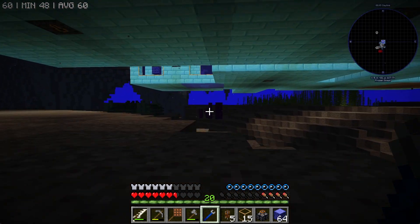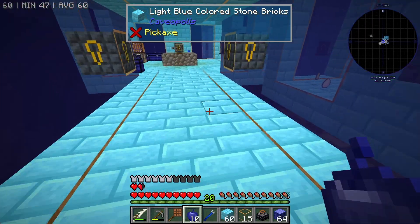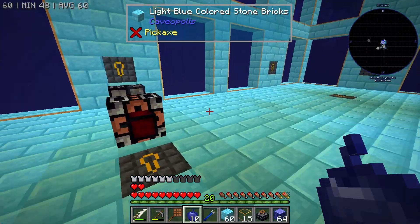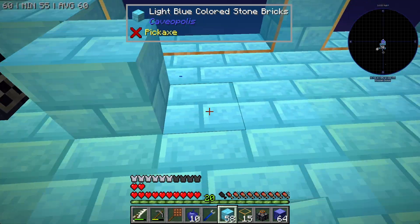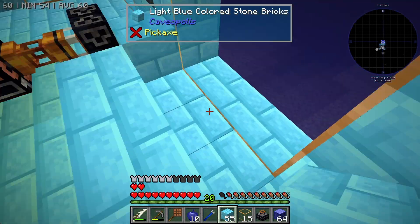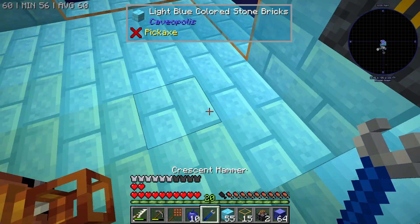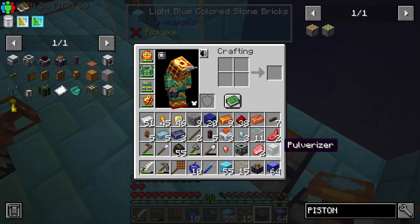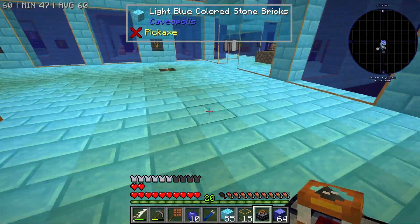I apparently gained two hearts because I've eaten stuff, so I have two more hearts now — that's awesome. And I think I may have figured out a way to work around this thing. I'm pretty sure if I take it, put it there, and then add water on either side of it — that should do something.